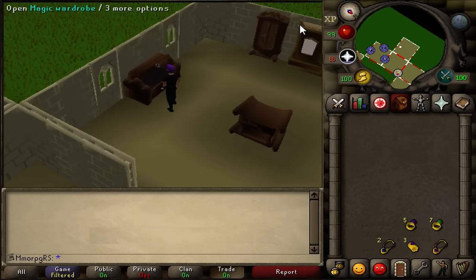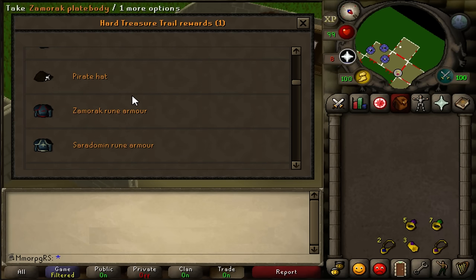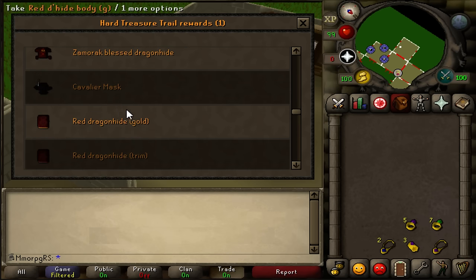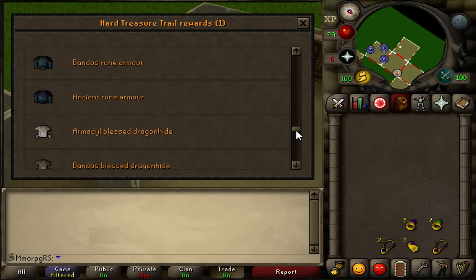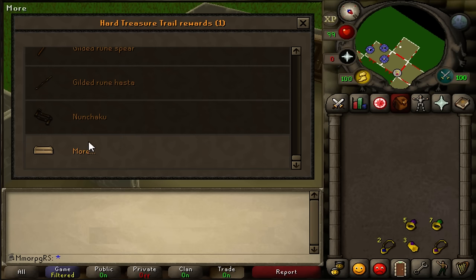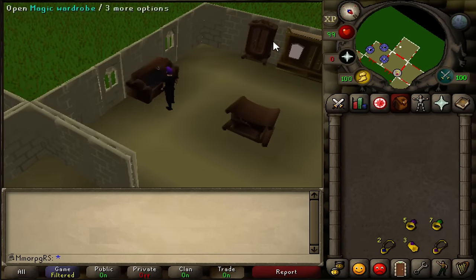On to the hard clues — we have the rune heraldic, some of the d-hide sets, gold and trimmed rune armor, a lot of the hatware: cavaliers, pirate hats, the Zamorak and Saradomin rune armor, and a lot of the rune heraldic helms. Trimmed glories, vestment sets we need to complete, a lot of blessed dragon hide. Then cavaliers, bandos rune armor, ancients — I think we do actually have all of the blessed d-hide completed. Dragon masks as well. Not got a gilded piece yet — still need that. I think there's some third age pieces there too. I haven't done hard clues since then to claim any of those.